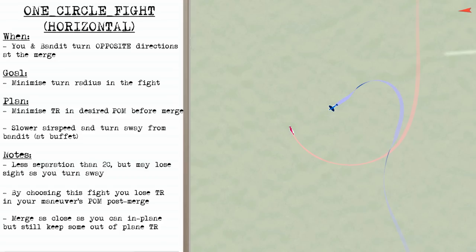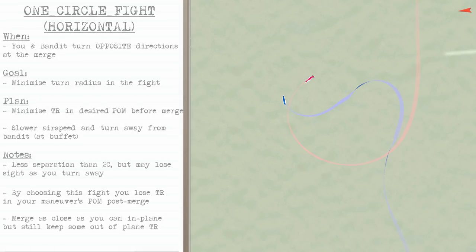The one circle fight will have less separation than two circle, but you still may lose sight as you turn away. By choosing a one circle fight, you're losing turning room in your manoeuvre's plane of motion after the merge. This means it's important to merge as close as you can in plane with the bandit, while still keeping them out of your plane of turning room.